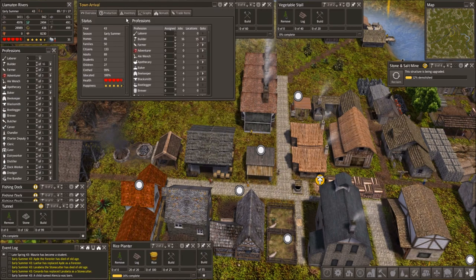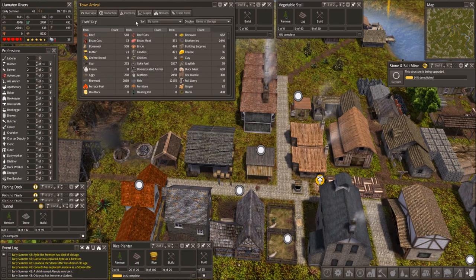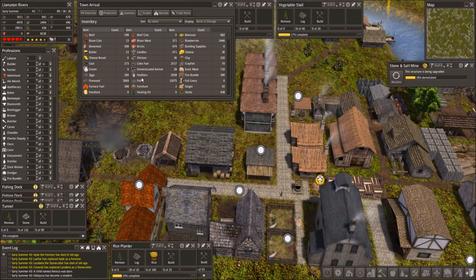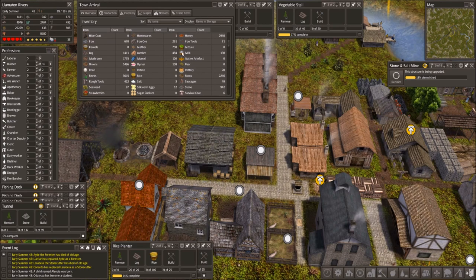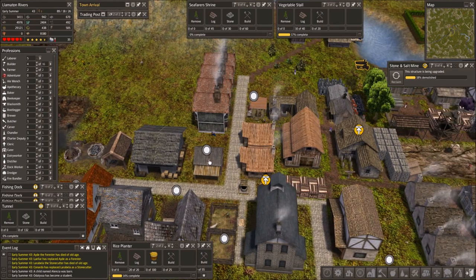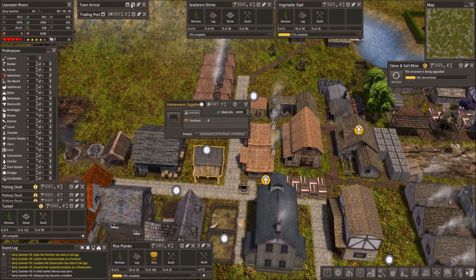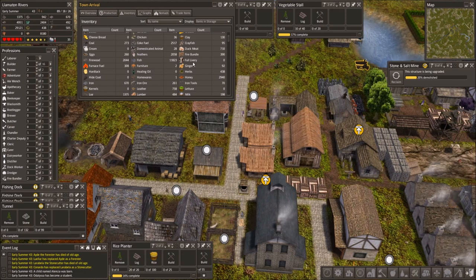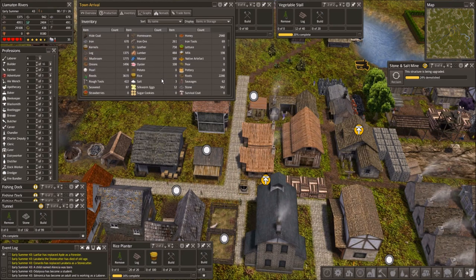Let's see — we should have some lumber and some bricks, plenty of that. We have 474 bricks and 484 lumber, so we should have some to make building supplies. Homewares, furniture, and pottery — how are we looking? Only two furniture, okay, we need some of that. Pottery at 28 — we don't have a lot of that.